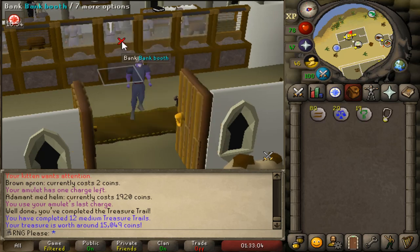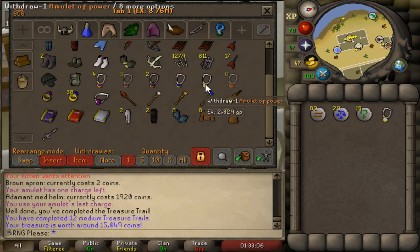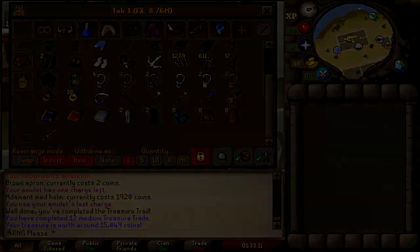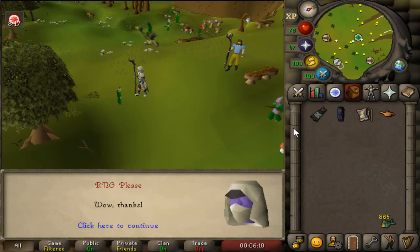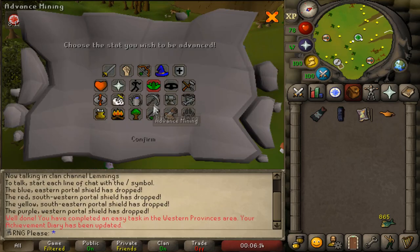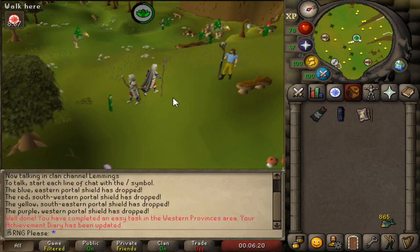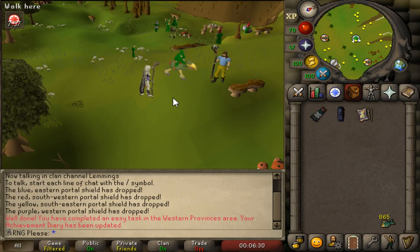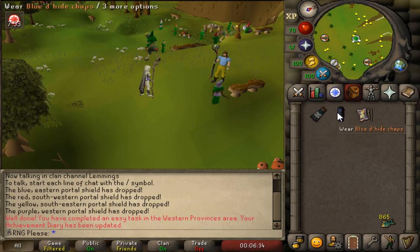Terrible. I think I actually lost my amulet of power in wilderness slayer - no I didn't, okay, I've got a spare. Well it's not the best but it's not the worst. Easy western province done - that wasn't a bad one at all. We don't really get anything out of it other than the antique lamp. The western province only really gets good later on at hard and elite. You can get free ogre arrows if you want to go for the pet later and stack up before you reach elite, but it's not really much special on an ironman.